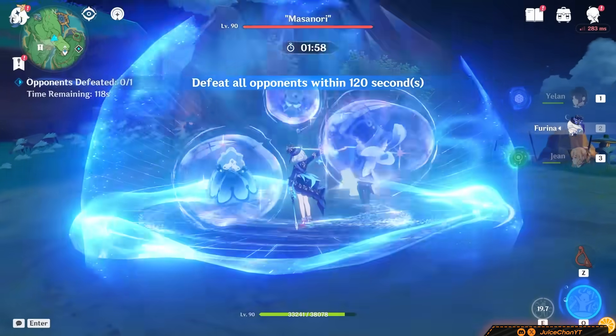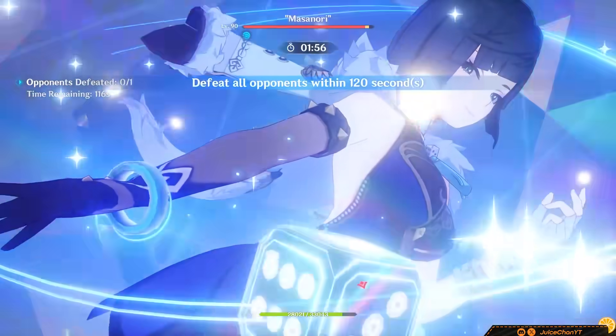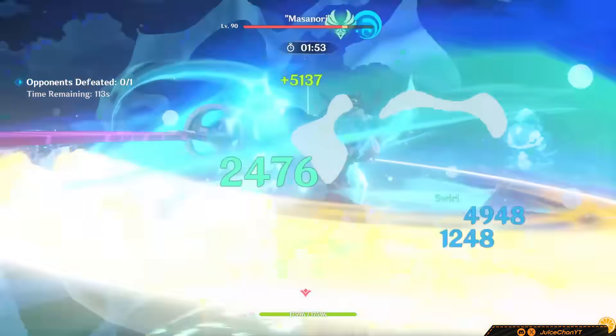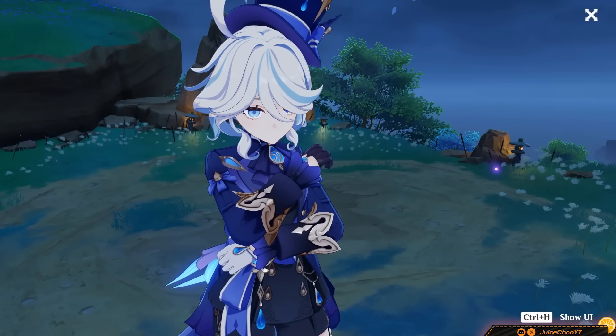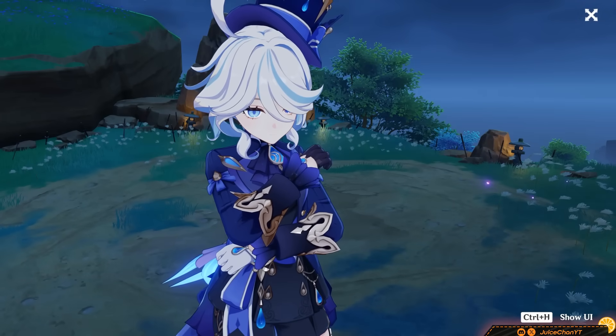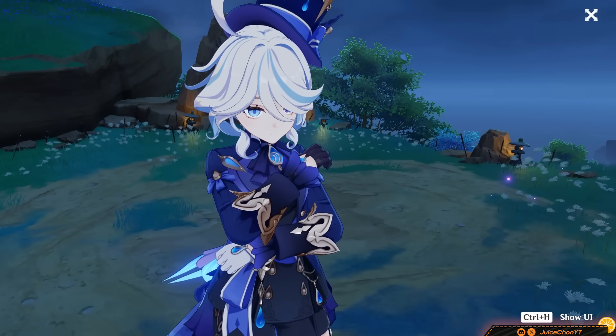As for damage, Farina out-damages both Xingqiu and Yelan on 4-star weapons, but give Yelan her 5-star best in slot and she beats Farina. Remember that Farina is AoE and Yelan is single target, so in AoE scenarios Farina will deal more DPS.